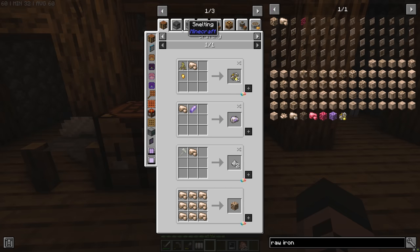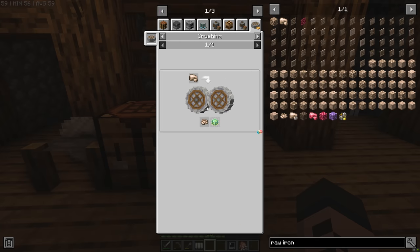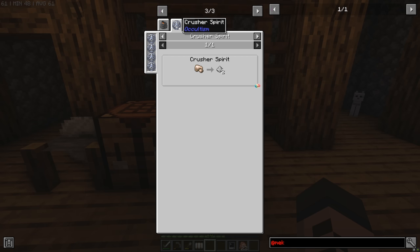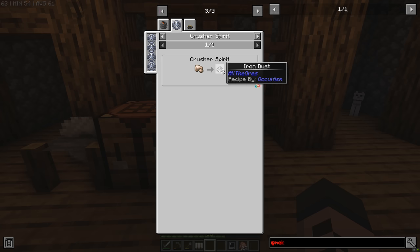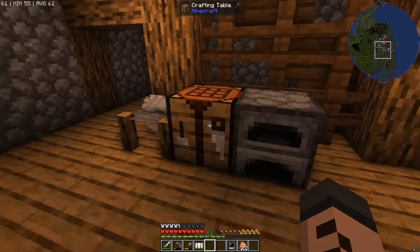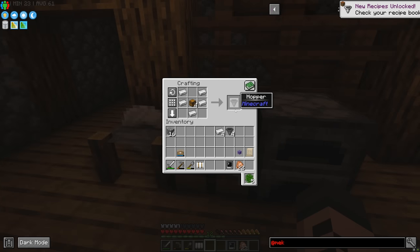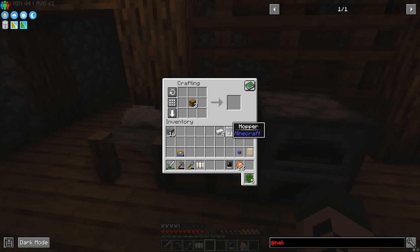Other ways to duplicate ore include using Create crushers from Create — pretty cool and visually impressive. I might do that down the line. There's also Greg Tech, which is crazy complex, and Occultism, which we checked out in All the Mods 8, but I don't like that the spirits decay — hammers are just straight up easier. Anyway, let's make these botany pots and put them into action. Five hoppers — so five hopper botany pots with four iron left over.